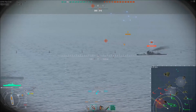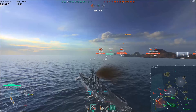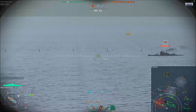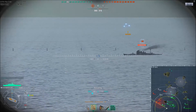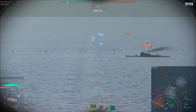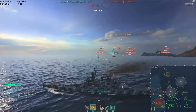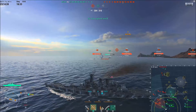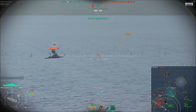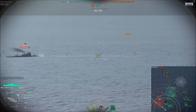First clip of gameplay. We're on the map Trap in a standard domination game. We're heading down to the southern part of the map at Objective A, alongside a Miyoko Japanese cruiser, Mikhail Kutuzov, Hachiharu, and a Cleveland. Based on the minimap, the majority of the enemy team is coming down this way, so we're in for quite the fight. Getting some shots out at the Otago — even at 12 to 13 kilometers, the dispersion isn't the best.